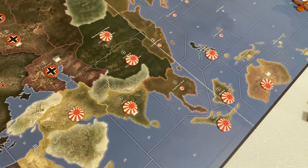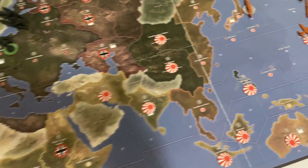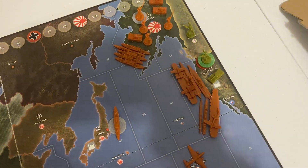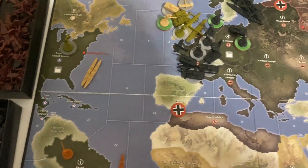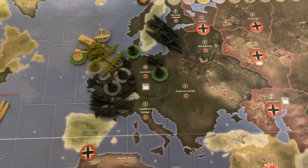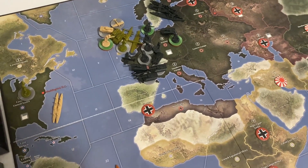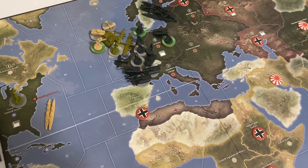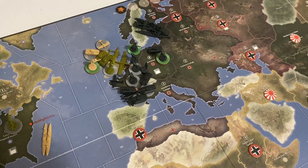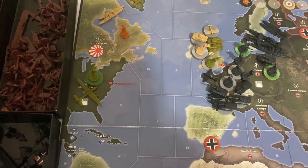Round eight is done. Japan has made landfall in Alaska and is still encircling the United States with the recent capture of Brazil. The United States is placing infantry every turn. Germany bought a tank and a fighter and is going to start placing down some transports to get boots on the ground and start chipping away at the UK.